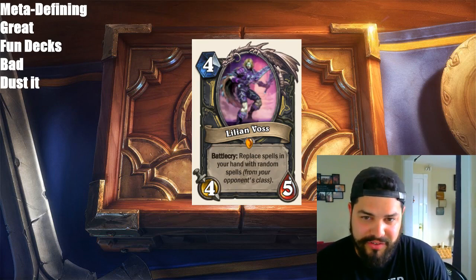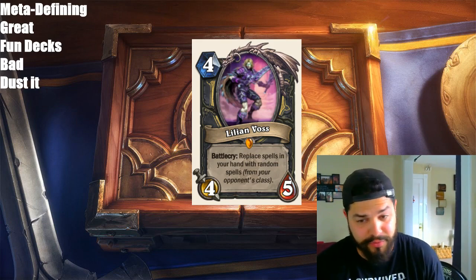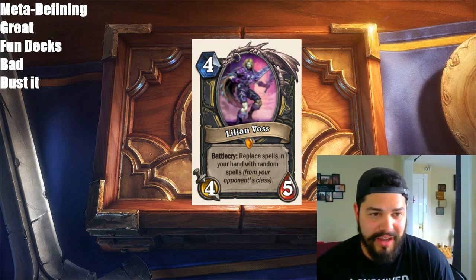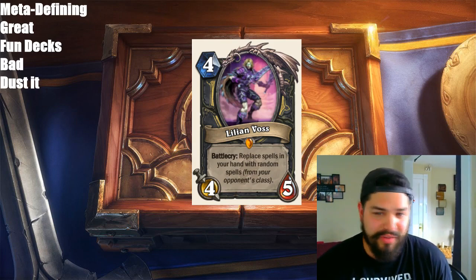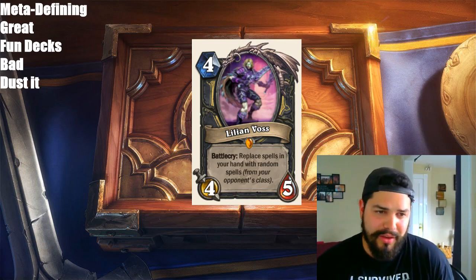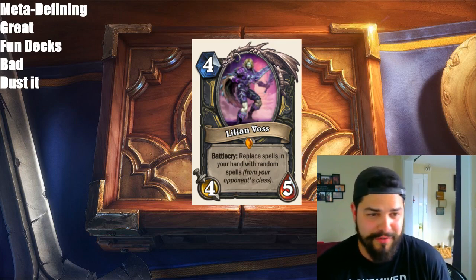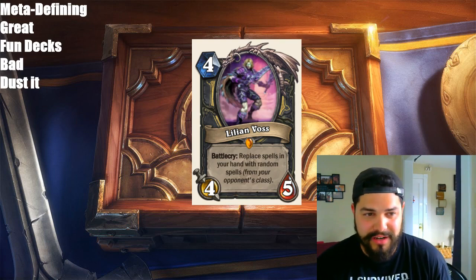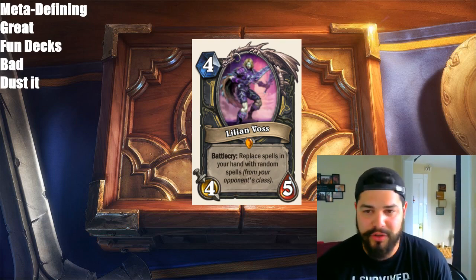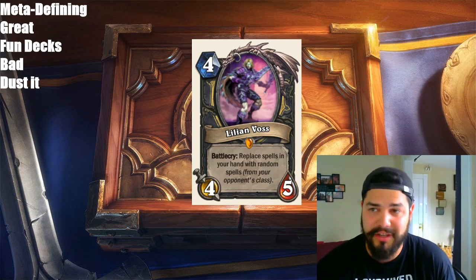So we have a Legendary Rogue card next: Lilian Voss, 4 mana, 4/5. Battlecry: replace spells in your hand with random spells from your opponent's class. Basically that Burgle mechanic that Rogue keeps getting. I like it — it's a lot of fun. I don't believe it's going to see much play because random spells sometimes aren't the greatest; you can get Shield Slams, cards like that aren't very good. It has a decent body — 4 mana 4/5 is aggressively statted, basically a Chillwind Yeti. But random spells aren't really great. It's going to be played in fun decks.